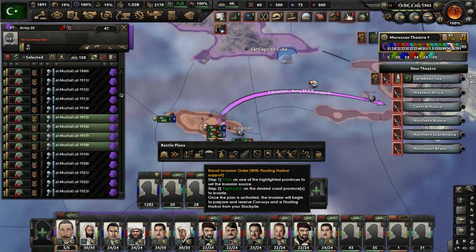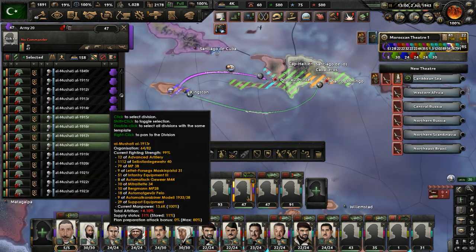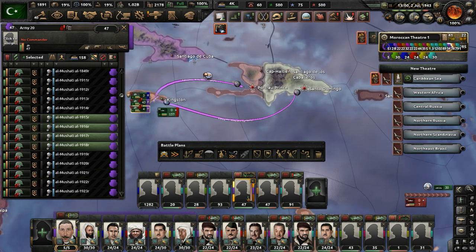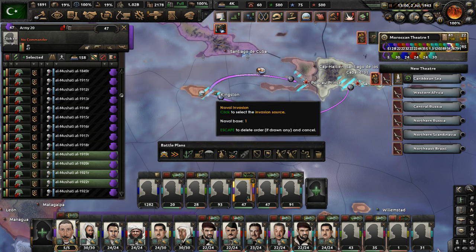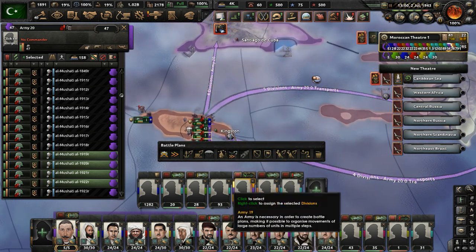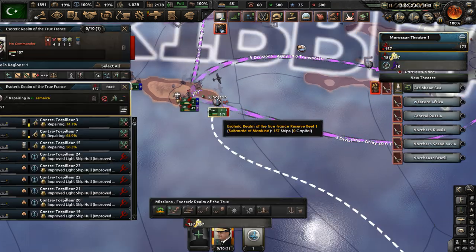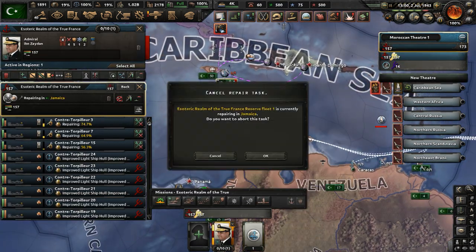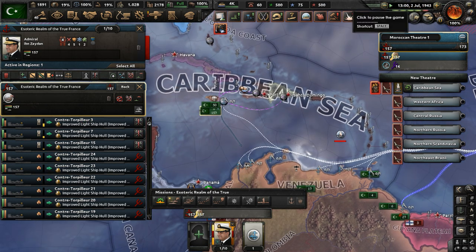We need to capture all these countries in the Caribbean and maybe use them as launching pads to get into the USA, which is still currently in the Second American Civil War. Five divisions will go into Cuba and land at a port there. Even if they face opposition, I think they will win. Let's set that up to activate automatically and use this navy force here to try to get naval supremacy in the Caribbean.